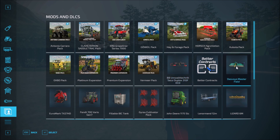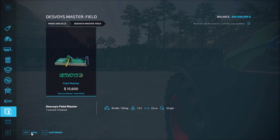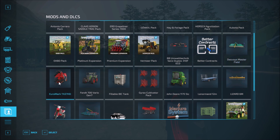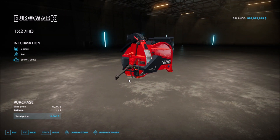Next we have the Dubois Master Field at 15,600. It can be used as a mulcher and a mower — mulcher or mower. Then you have the power take-off, yes, dark yellow. Those are the configurations — mower and mulcher. Then we have the Euromach TX27HD with no configurations, so you just put it and it'll blow the straw into the barn for the animals.